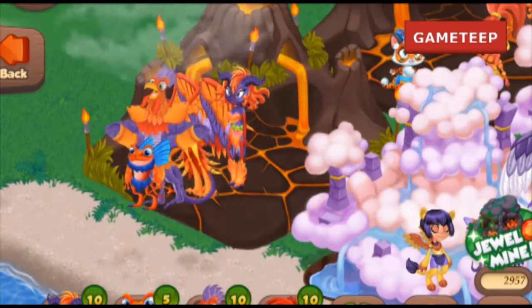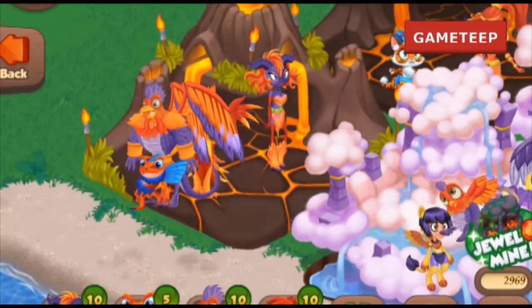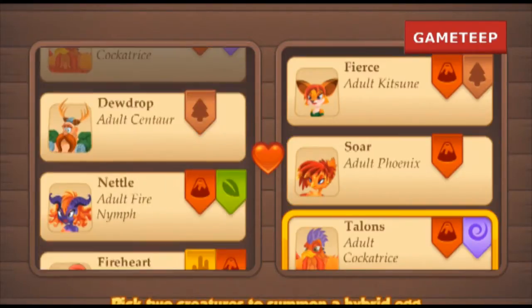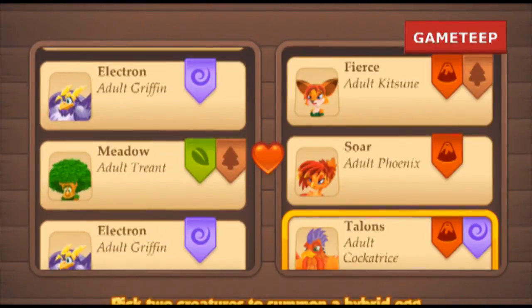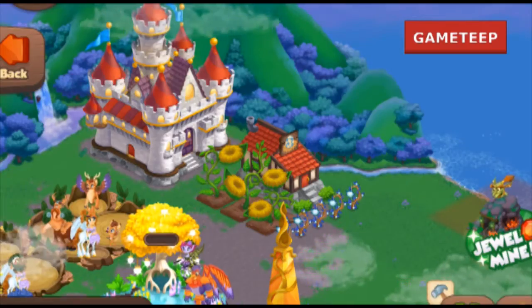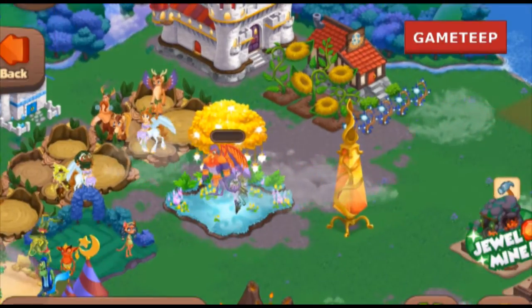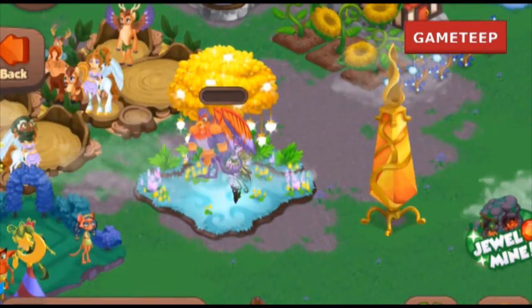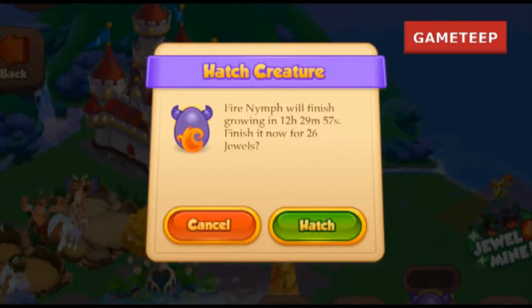This combination I have confirmed does work. What you're looking for is a 12 hours and 30 minutes summoning process, and then another 12 hours and 30 minutes for the egg to hatch. Once it hatches, you can place the Fire Mane into any garden or volcano homes.